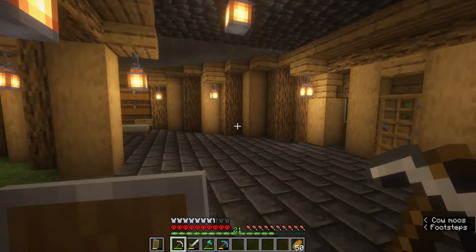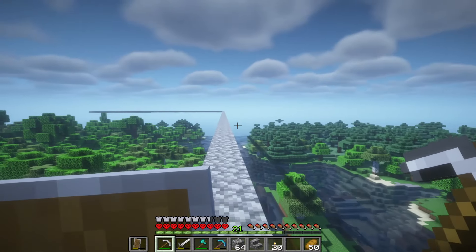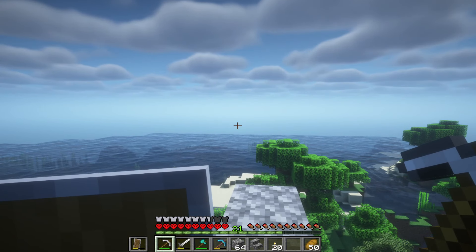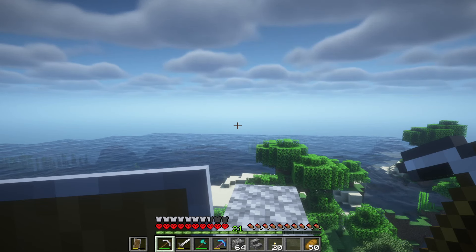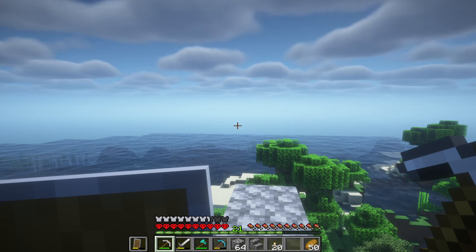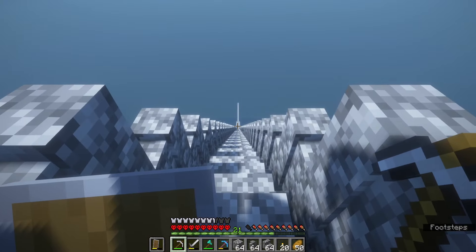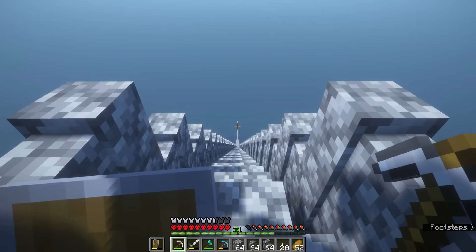I'm going to go ahead and build the mob farm off camera - it's one of those mob farms you build in the sky that everybody's already seen before. This took a very long time and a lot of cobblestone, but the idea was to scout out an ocean and it worked out. I'm building the mob farm over the ocean because it has a much better spawn rate than building over land - when you build over land there are caves and everything else. If you ever decide you want to create a stairway to heaven, this is kind of what it's going to look like.